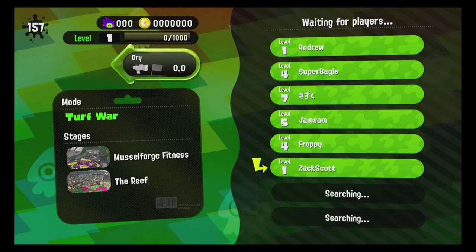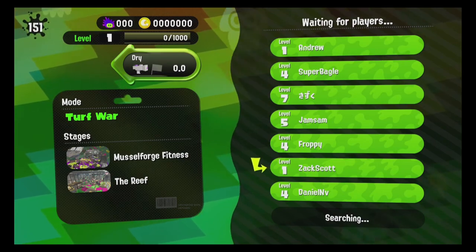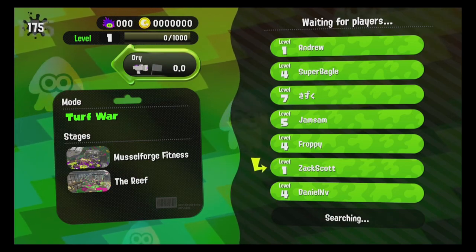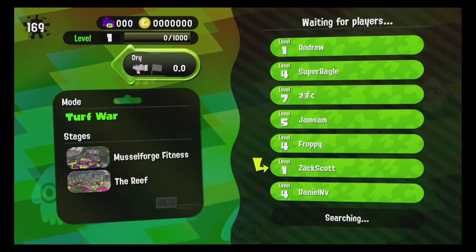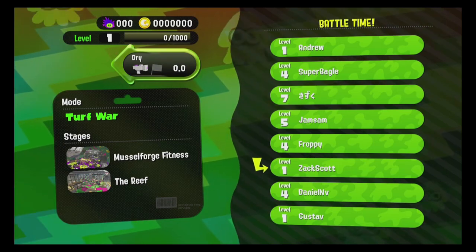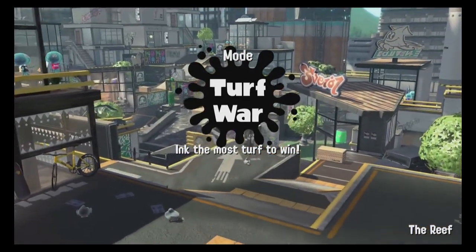It's a really cool single player that I enjoyed a lot. The sunken scrolls tell the story of how Pearl and Marina became the new news broadcasters, how Callie got captured, how Marina is an Octoling, and there's also an evil Judd as the bad guys' referee. The final boss isn't quite as good as the first game's, though the ending is pretty cool.